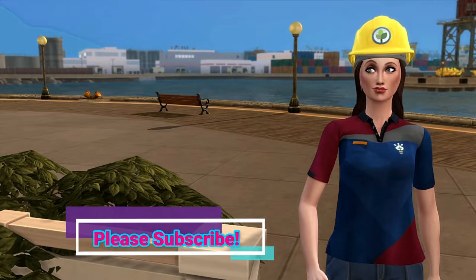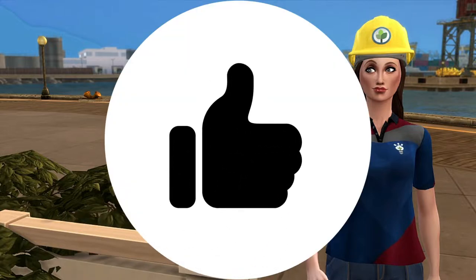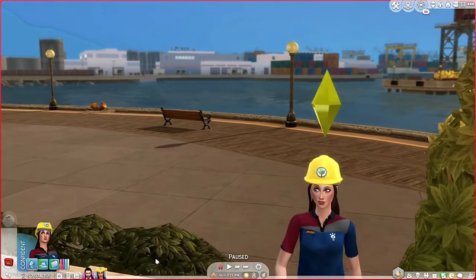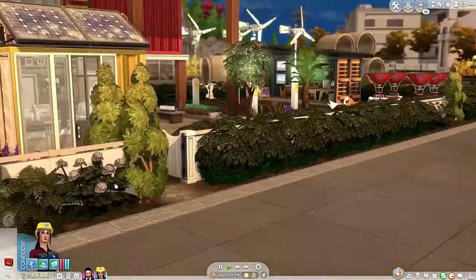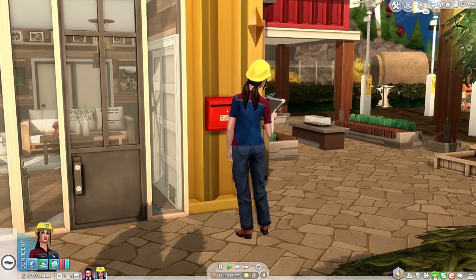Hello everyone and welcome back to the Super Sim Challenge with Lucky Charm, who looks very confident because she just got a promotion with her civic planner job. I want her to finish that in this part. I want to get all of the Eco Lifestyle stuff done so we can move to the country. I already put a house down there that they're going to be moving into. Lucky just got home with her new uniform on - it looks great.